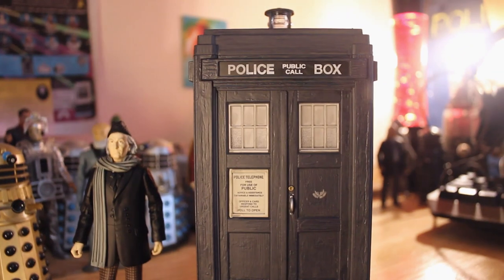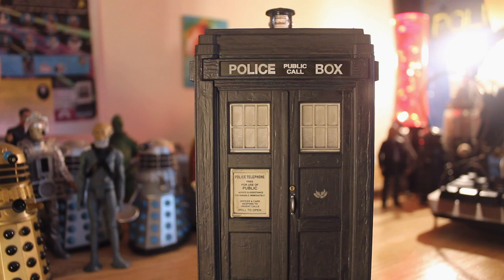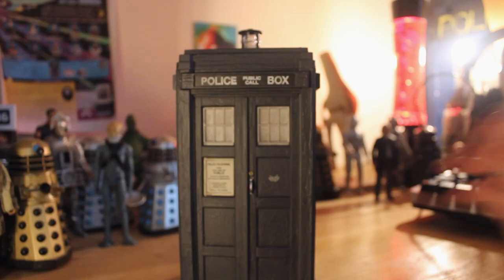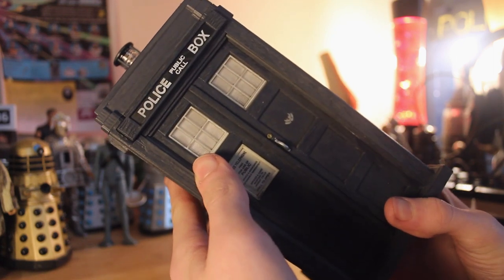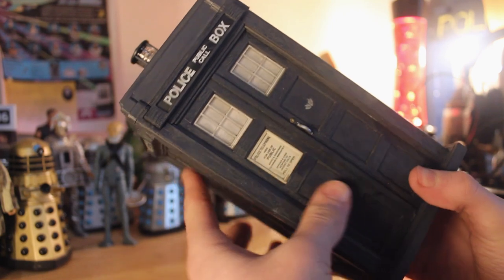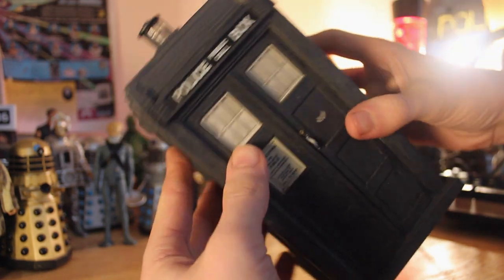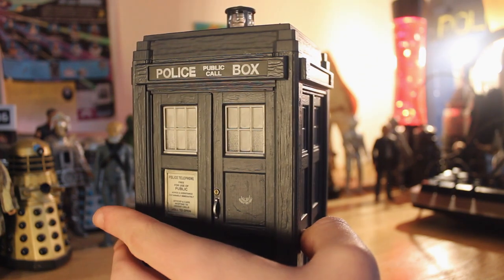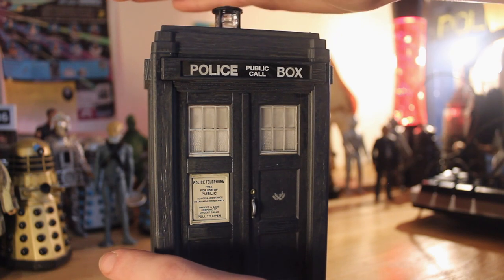Let's move on to the TARDIS. Here it is — the original TARDIS, the first one ever seen on Doctor Who from Unearthly Child in 1963. This thing is absolutely fantastic. The first Doctor TARDIS has always fascinated me, because not only is it the original TARDIS, but it's also probably the closest approximation to what police boxes would have looked like on the streets of London in the 50s and 60s. You've got the iconic stacked roof — really tall and steep — which only this TARDIS had. It's definitely the tallest classic TARDIS and the tallest one accurate to an actual police box.